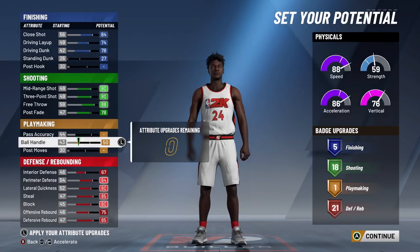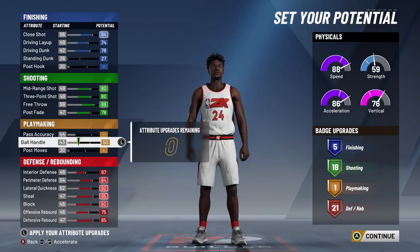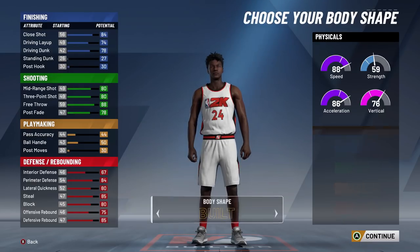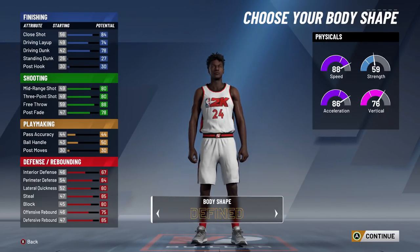You can either get — you can't really get any more finishing badges. I'm going to put it on ball control, because when I'm dribbling, I don't want to get stripped every single time. So look at the badge spread right there. It's pretty good. Five finishing, 18 shooting, 21 playmaking for a lockdown. Incredible.